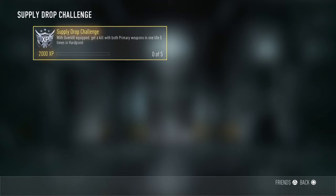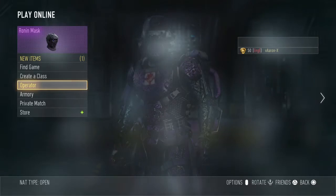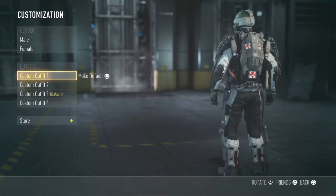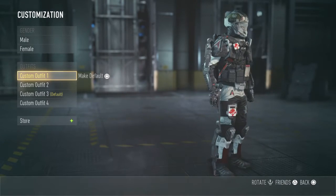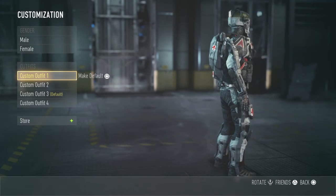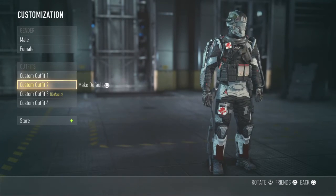Supply drop challenge with overkill equipment. I've got a sniper with overkill. And you've got the Atlas Campaign guy - the only things I'm missing are the boots and the XO from that.